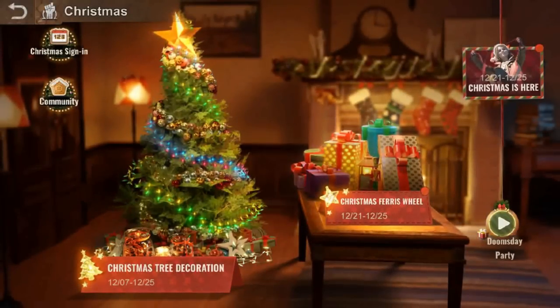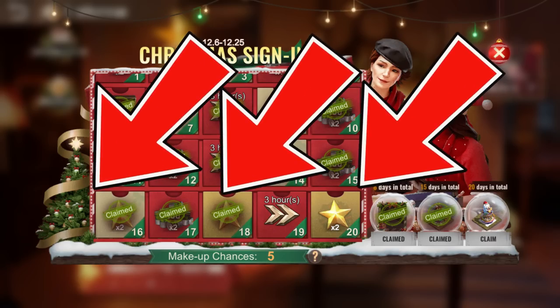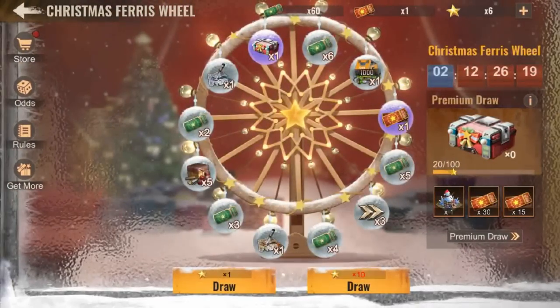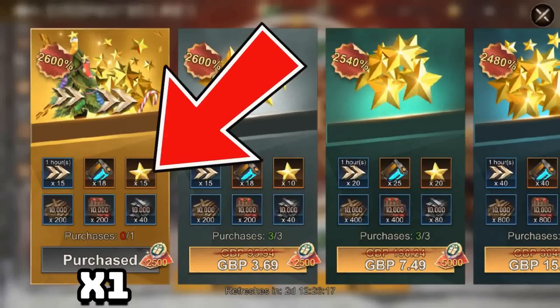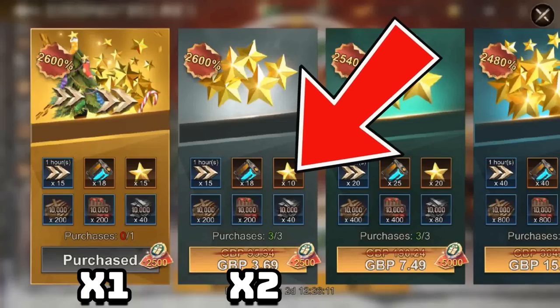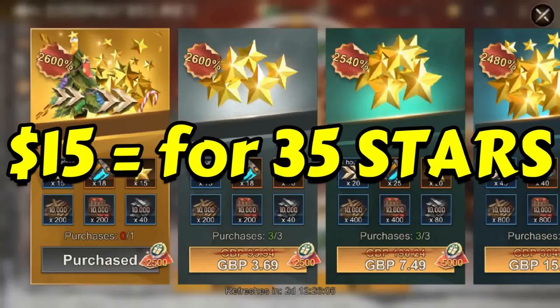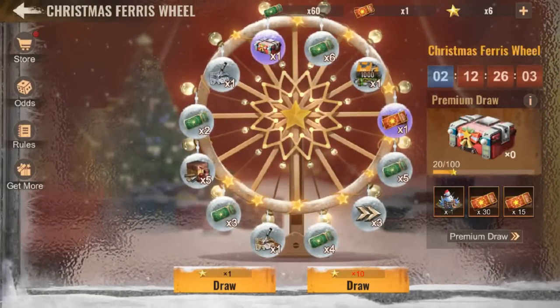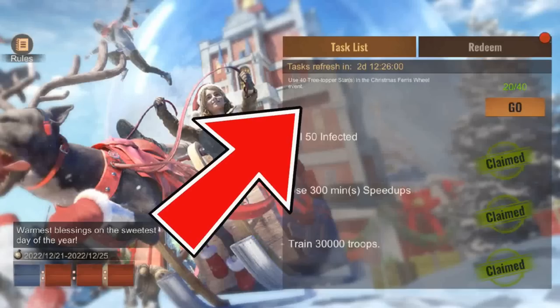Then during the Christmas sign-in, you have another 5 three-topper stars to earn. However, this is bugged and you cannot use them. So you need another 30 three-topper stars to achieve your target. The first bundle is $5 for 15 three-topper stars, and the second bundle — buying 2 of those $5 bundles — will give you another 20 three-topper stars. So that's $15 for 35 three-topper stars, getting you a total of 45, and you will be able to redeem for 1 premium prize draw.